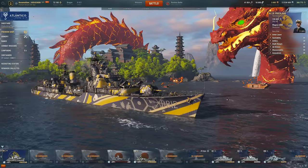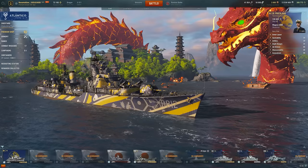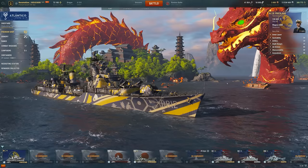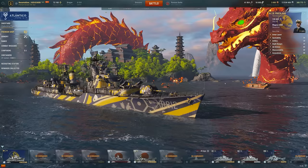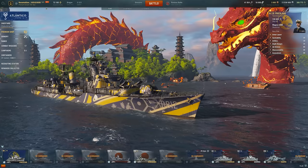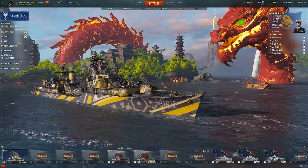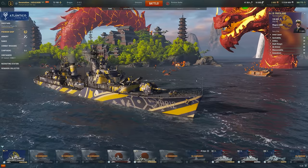I am very glad that Wargaming rewards base XP in this way — going after the crucial ships like destroyers and submarines that are not very rewarding in actual damage output, but are very crucial to winning the game. These are the ships that are contesting areas of the map like capture zones and flanks, letting your large capital ships know where is safe and where there might be some danger. They're very important ships for winning games, and I'm glad Wargaming recognizes that and gives an appropriate base XP result for dealing with them.